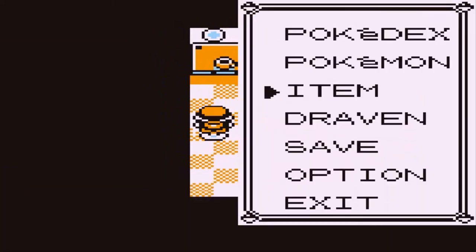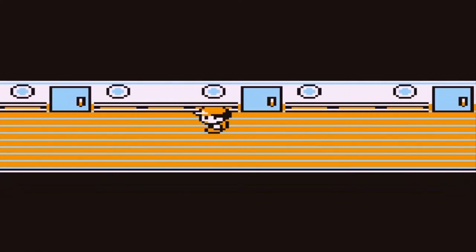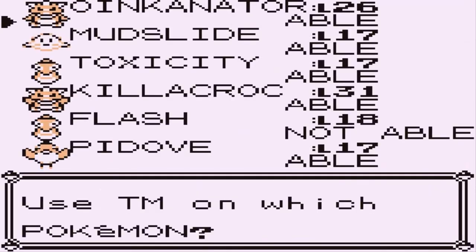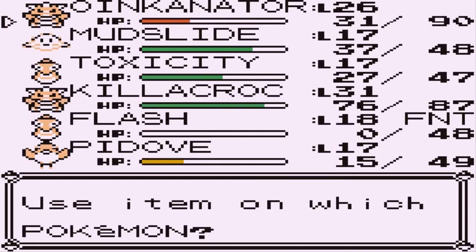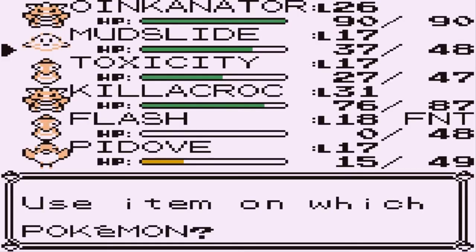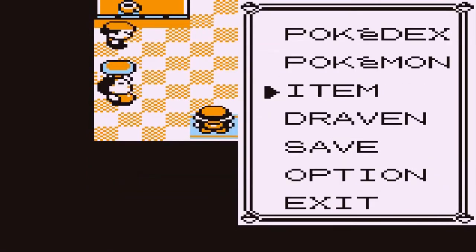TM44 is Rest, and I think we can use that on a Pokemon but I kind of don't want to. Flash can't learn it, so let's go ahead and heal our Pokemon. Oinkinator is back in action — let's use a Super Potion. Let's heal up all our Pokemon. Toxicity, you need some lovin' too. Mudslide, you need some lovin' too, even though you haven't done a lot. And I'm not forgetting you, Killacroc. The only one that can't do anything right now is Flash.